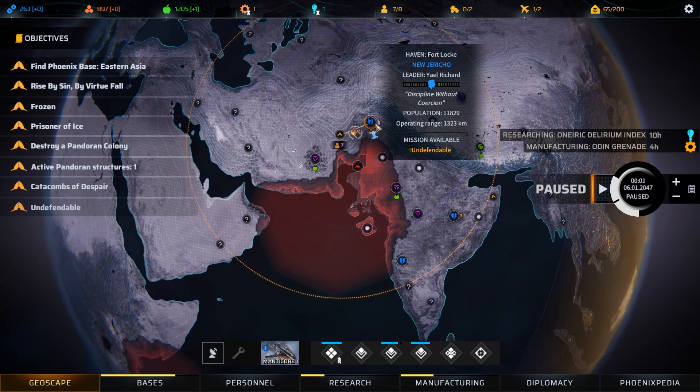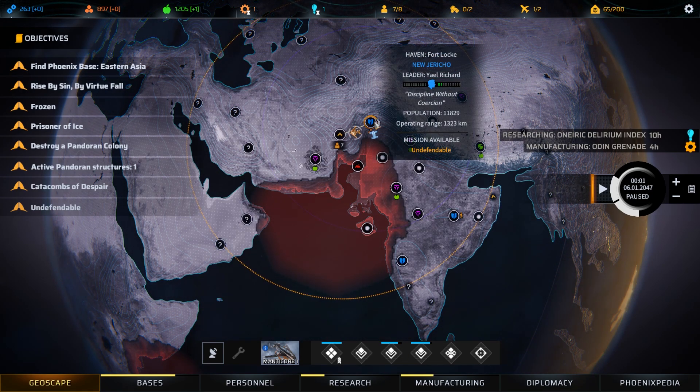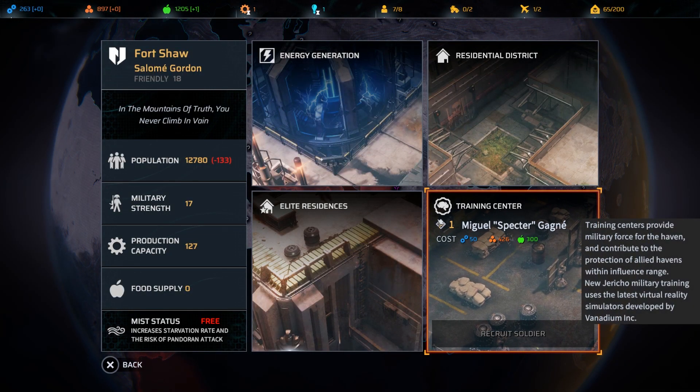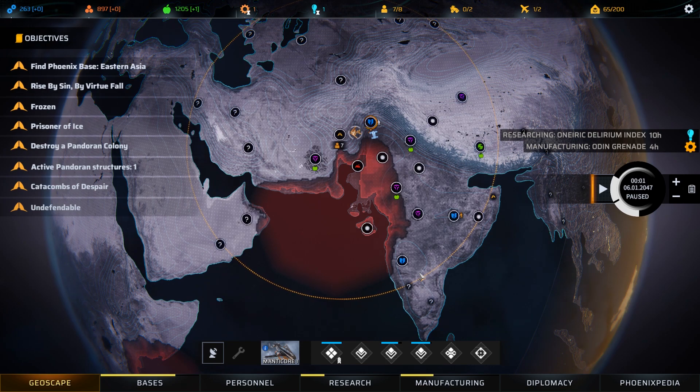We do still have a mission to attack a New Jericho Haven in order to continue the Blood and Titanium DLC. We will do that probably after this one, mostly because I'd like to get our sniper recovered a little bit. We have a second sniper and going into that mission with two snipers would be better than having the technician. In the meantime we could also go over to this haven and recruit ourselves another assault soldier, which probably isn't a bad idea. Doing that before we really upset New Jericho is probably the best thing for us to do.